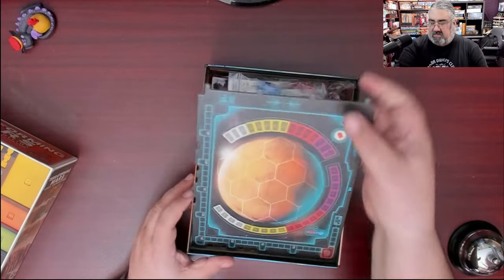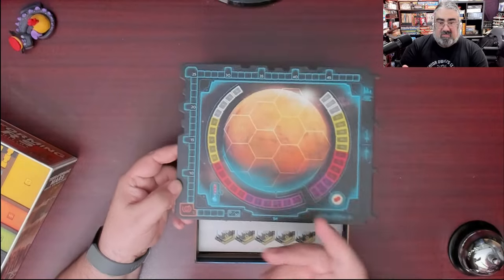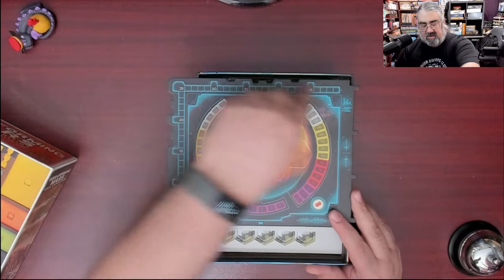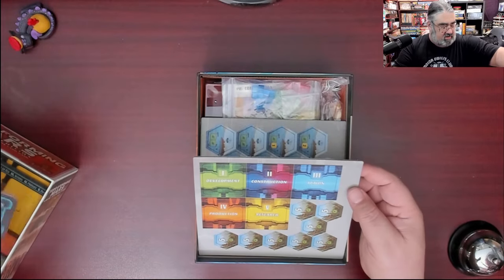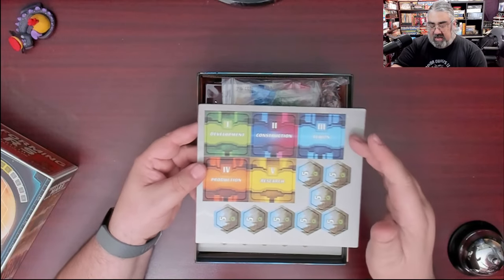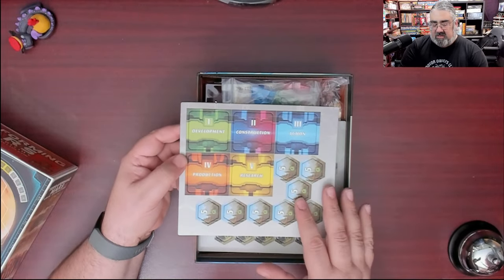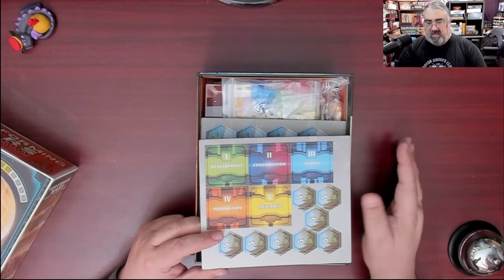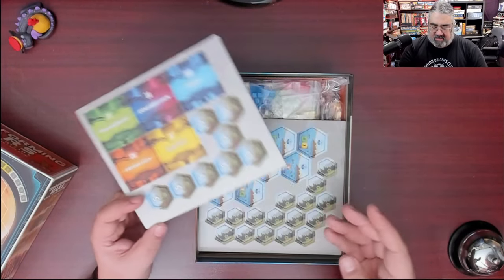That is the main board — it's small for space. You have the temperature gauge and the oxygen gauge, and mega credits around the outside. The big change here from Terraforming Mars is that every turn, you decide what you want to do — develop, construct, take an action, do production, or research — then you reveal that simultaneously. Depending on what phases people picked, you may not get some. Some turns you may not do any research, or everyone will choose construction and that's all you do. As usual, you get a bonus for being the leader. Everyone else still gets to do the action though. That's the Race for the Galaxy component of this.